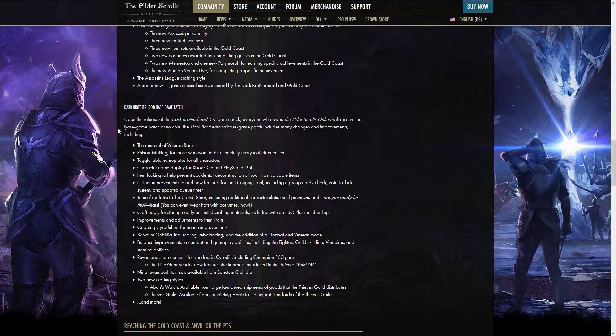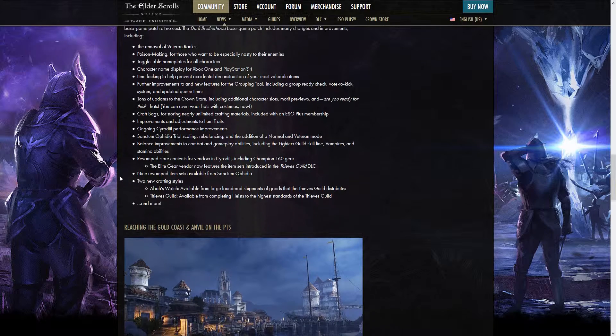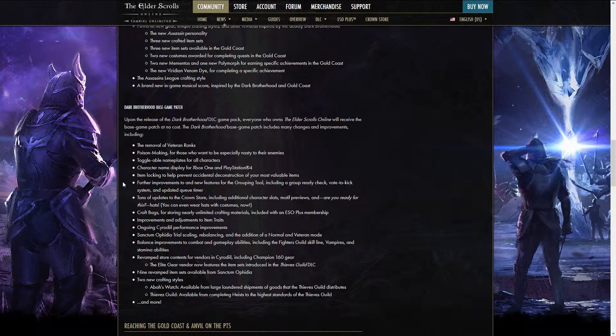Then there's the base game patch. Most of this I imagine people already know about and a lot of it's kind of forgettable stuff to be honest — a lot of it's going to be crafting styles and new item sets, and a lot of balance and bug fixes. But probably the top two features, as they are on this list, are going to be the removal of veteran ranks and poison making. I'm not going to delve into that here, I just wanted to talk about the launch details, but those are things you can expect with this upcoming DLC pack.